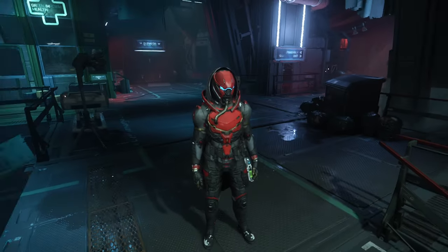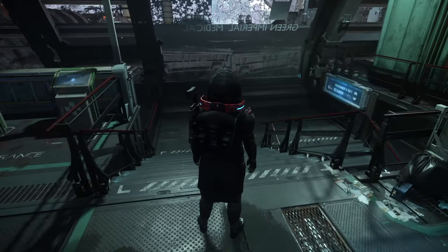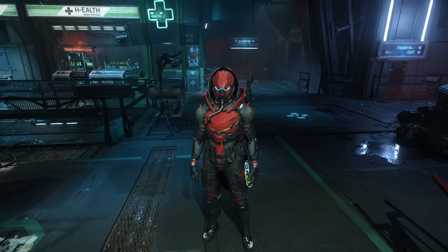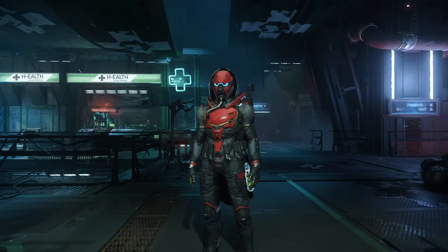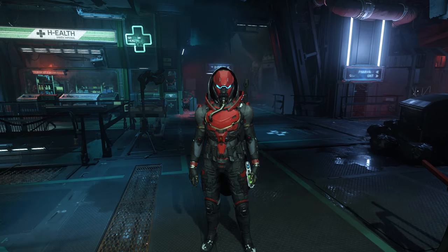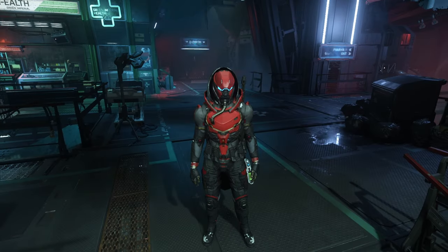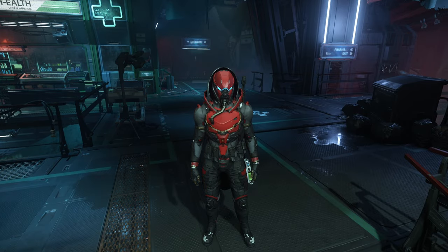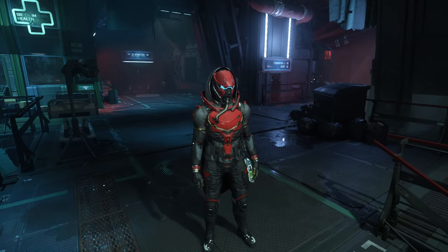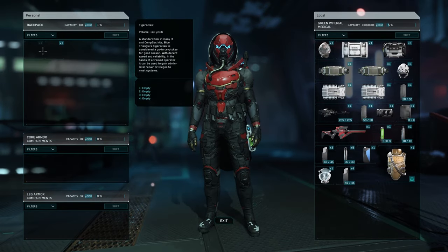We now have everything we need to go clear our crime stat. You could be more prepared - you could have a second gun so instead of reloading you swap weapons, or med pens instead of the med gun because they're faster, though the med gun does more health repair. But this is the bare minimum: armor, backpack, gun, med gun, ammo, and most importantly a crypto key - in other words, a Tiger Claw.